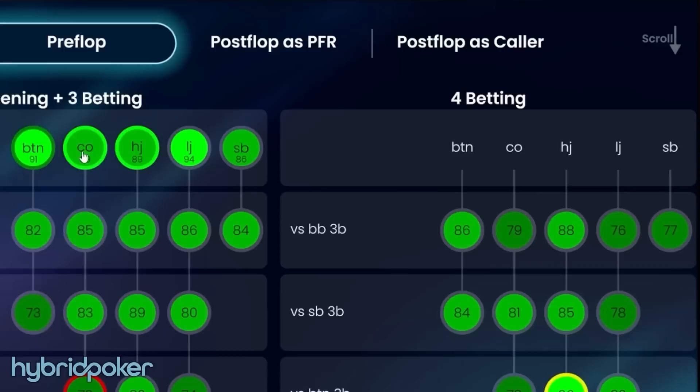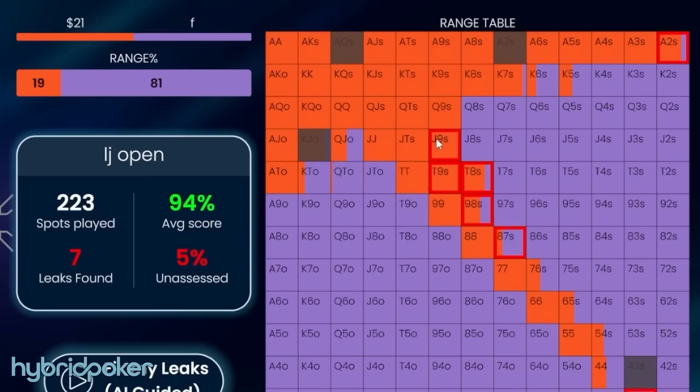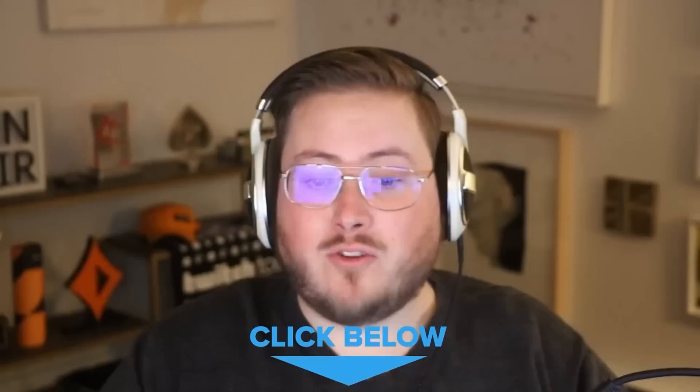I think I have the coolest piece of poker software you've ever seen today. It is called Hybrid Poker — a brand new piece of poker learning software where you test your score against myself, Daniel Negreanu, Bill Perkins, and other poker players. Hybrid Poker learns about you, the player — as it gets to know you, it's going to tell you what to work on. There's a link to the IQ test down below. Try it for free, I think you'll like it.